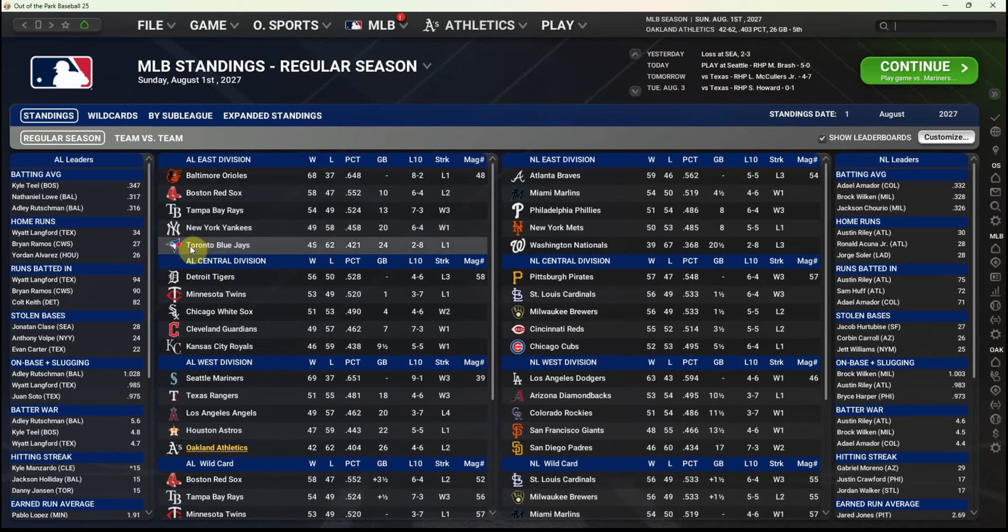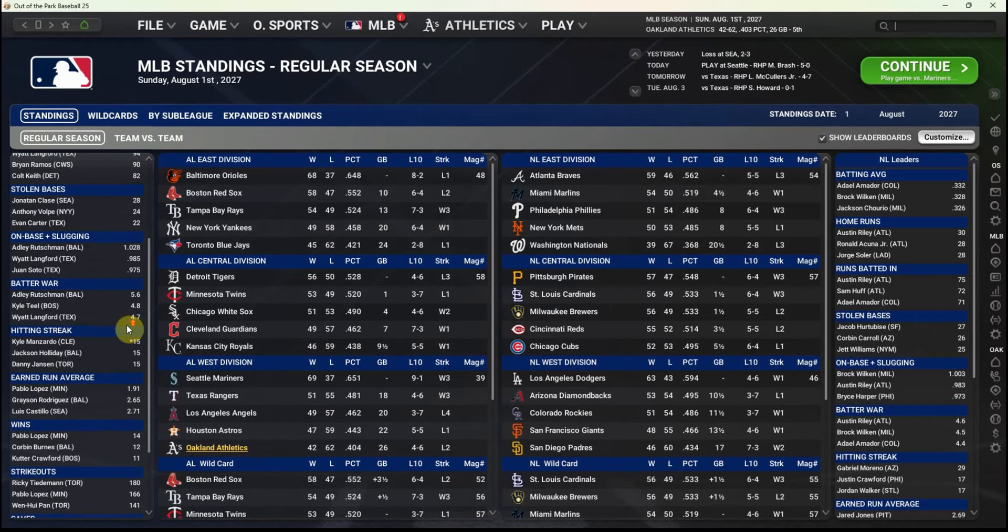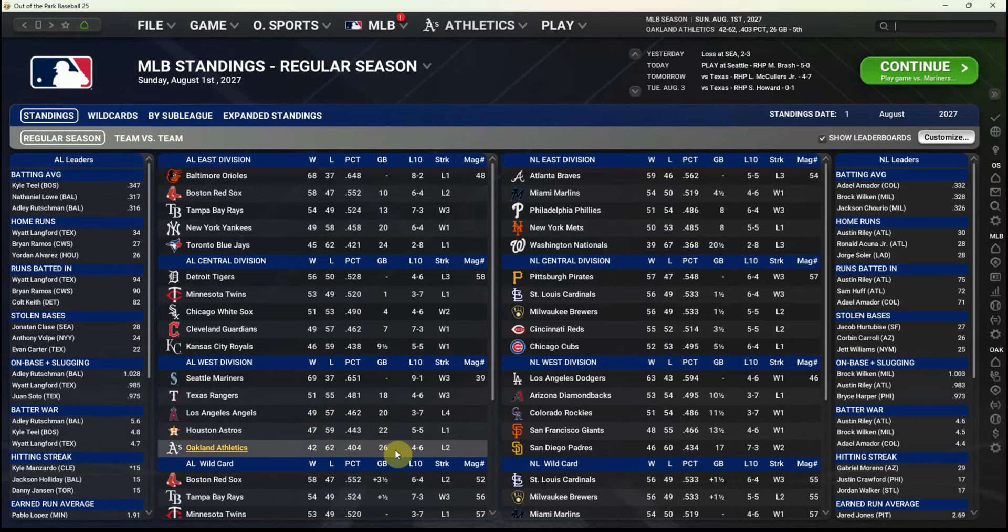As we sit here on August 1st, not surprisingly there's nobody among the American League leaders. We are 26 games out in the AL West, have the worst record in all of the American League, and are only better than the Washington Nationals in all of baseball. It's been a rough season. We'll find out just how rough the last couple of months are in our next episode, and then after that, we'll find out whether or not we still have a job.